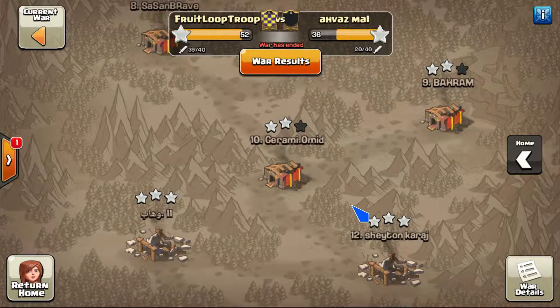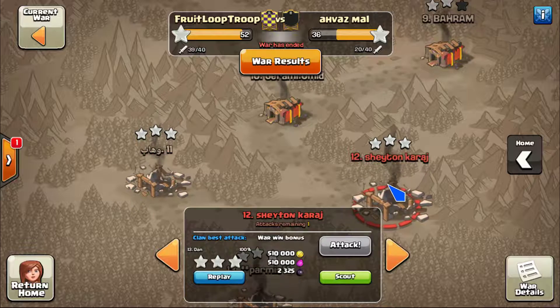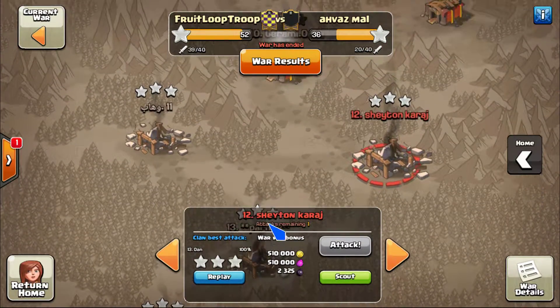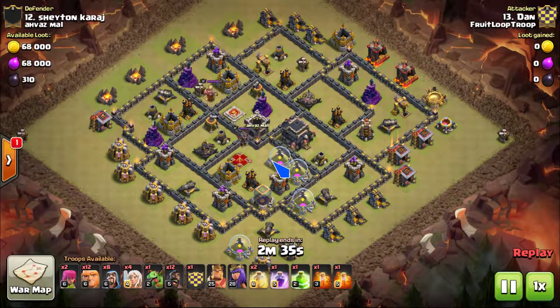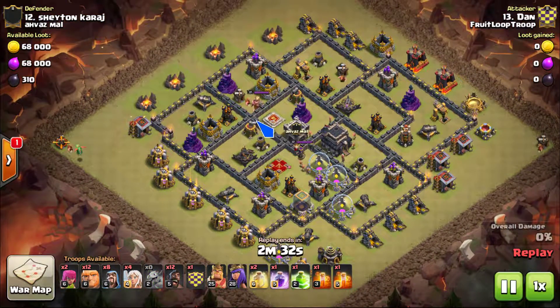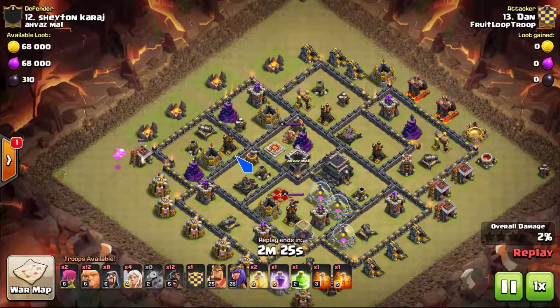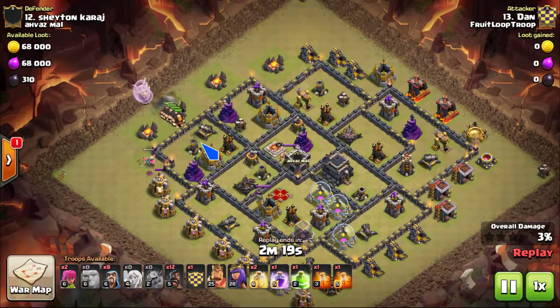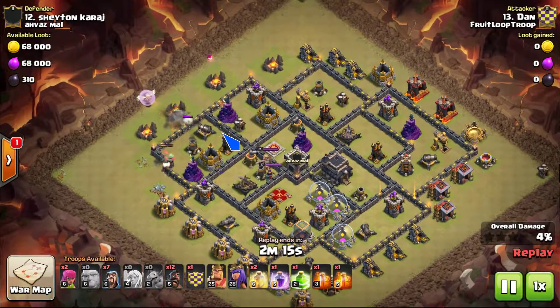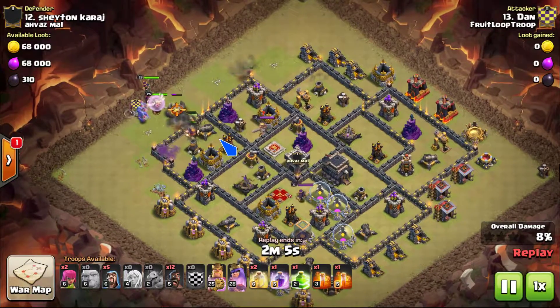Next let's look at Dan bringing in HGHB. I want to highlight how effective hogs can be when you have your kill squad tanking for them at the same time, and how less effective those same hogs can be even under heal spell when the kill squad is not tanking. So if you're town hall nine and you like hogs and you're trying to get better at them, try to take that into consideration when planning your attack.